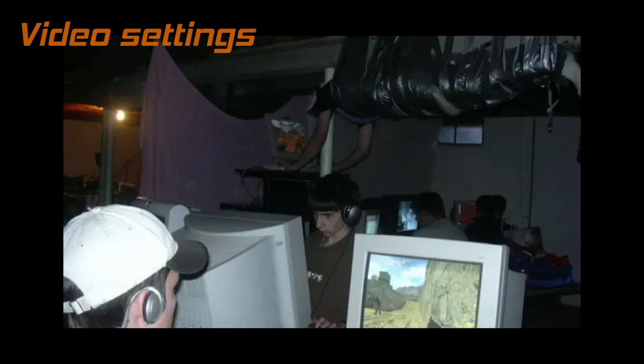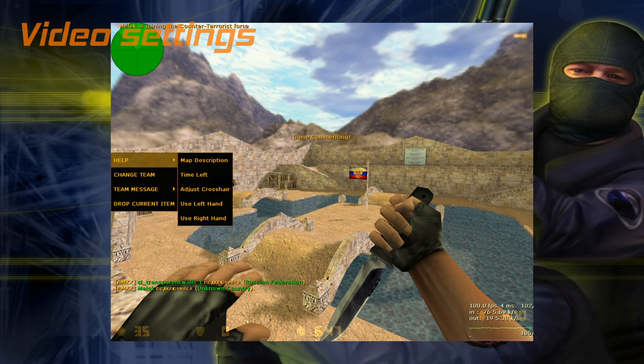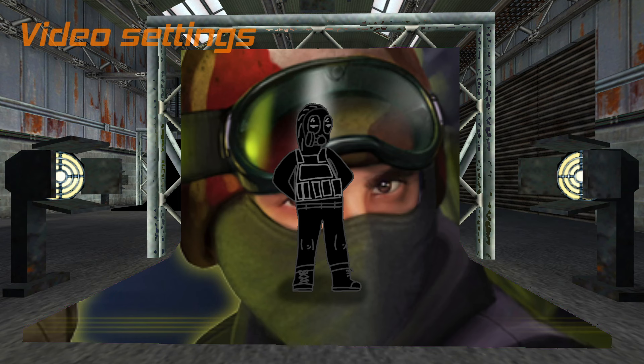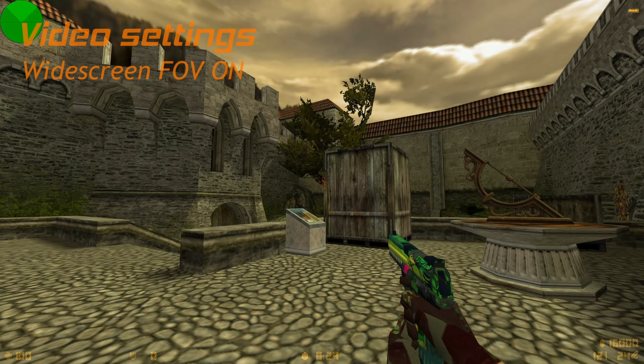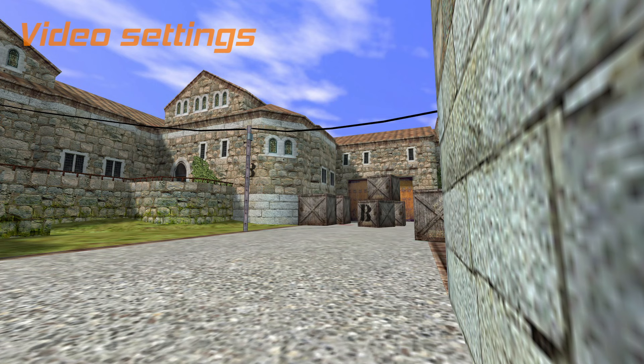If you're an old player, you'll probably play with a 4:3 resolution reminiscent of your old CRT, but for the rest of us living in the present day, we use 16:9. You'll probably find that windowed mode isn't exactly a good way to play. Allow widescreen field of view is a must-have — without it enabled, your view is very narrow, just look at the difference. Vertical sync creates a huge delay between your inputs and the display, so disable it.